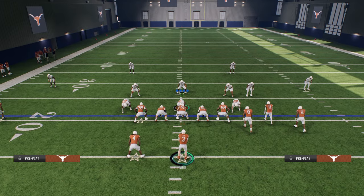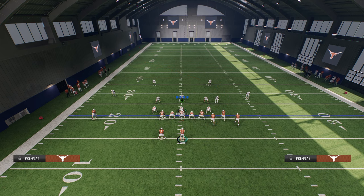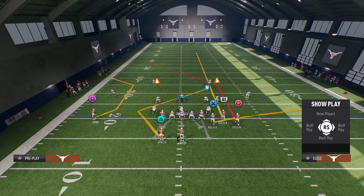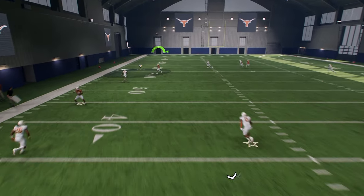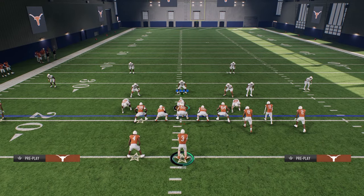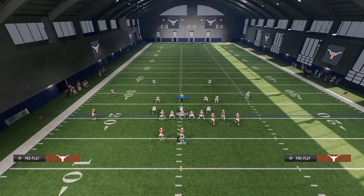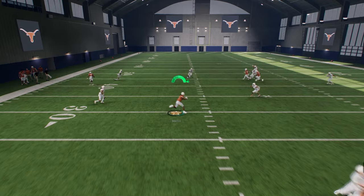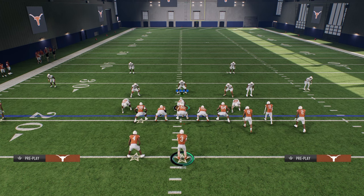The downside is a user is obviously just going to go run and guard that post. So what we can do with our hot routes is put the running back on a Texas pattern. This Texas pattern is super effective for beating man coverage and holding the user in the middle of the field, creating almost a slant-post concept. If the user goes up top to take away the big play, then you have this Texas route wide open with all the space to work in the middle of the field — and we know how good running backs are in space in this game.